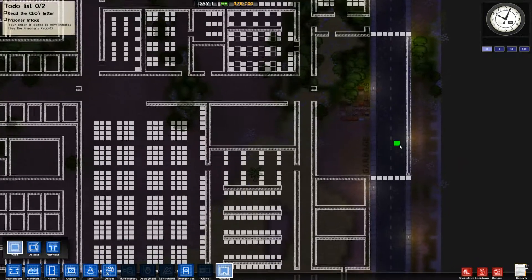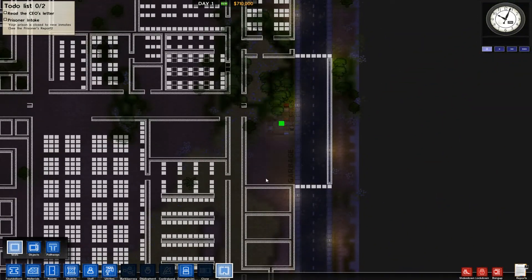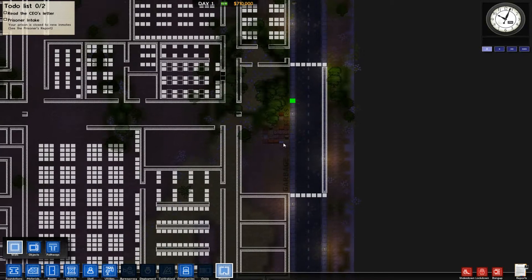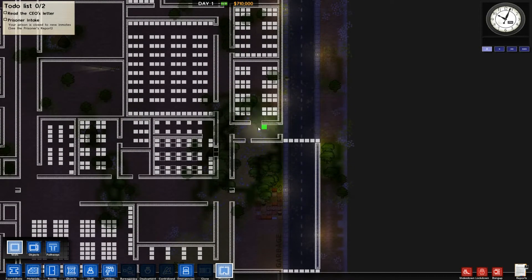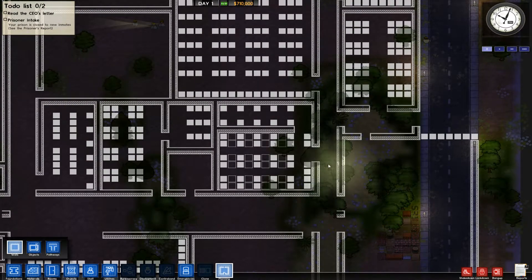Let's start at the front gate and go through everything here. We have our deliveries area and our garbage area, obviously encased with a wall. Two gates. Visitor entrance. Here's visitation. Prison hallway, obviously. This is our holding cell — something I was making a mistake of before, not including a shower. So this is going to be the shower up here. Bed, bed, bed, bed, bed, bed. A couple of toilets and a bench.